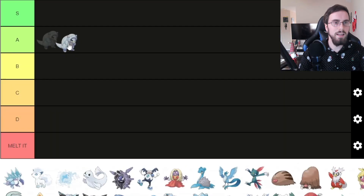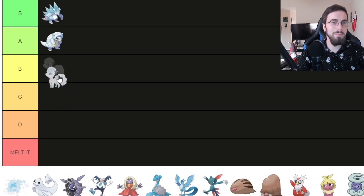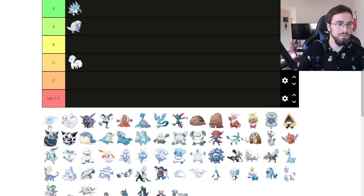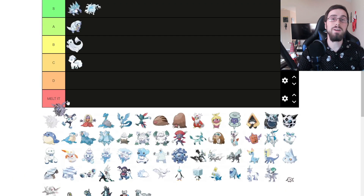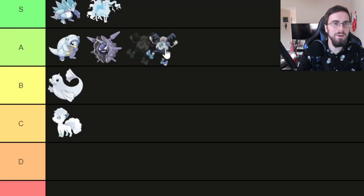Alolan Sandshrew, I'll put in A tier just because I love how it looks. Alolan Sandslash, S tier. Alolan Vulpix, I'll put it in C tier for cute. But Alolan Ninetales, I'm going to put in S tier. Dewgong, I'm going to put in B tier. Cloyster, I'll actually put in A tier — I love Cloyster. Galarian Mr. Mime, I'll put in A tier.